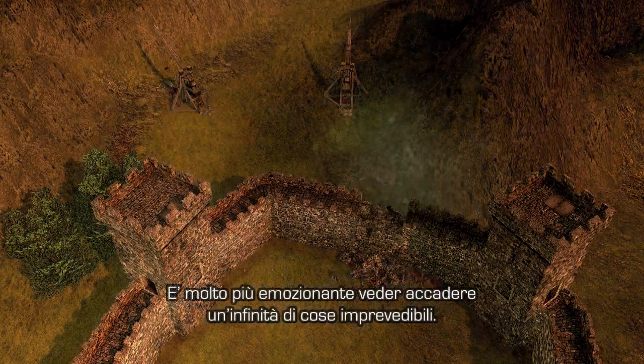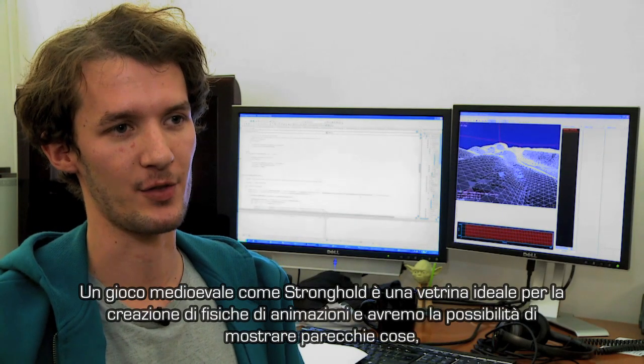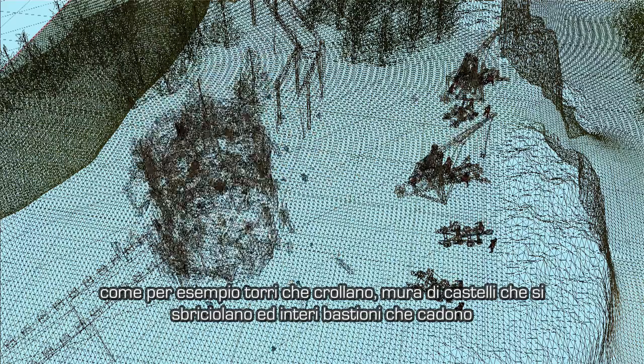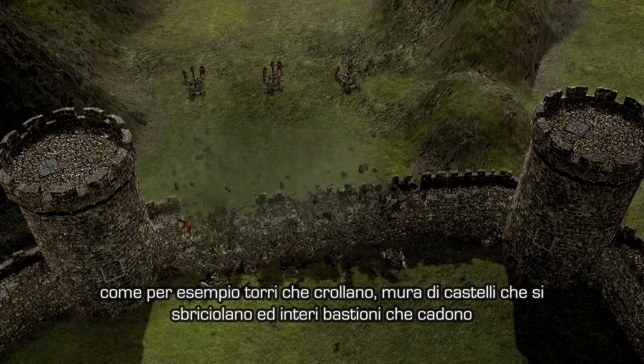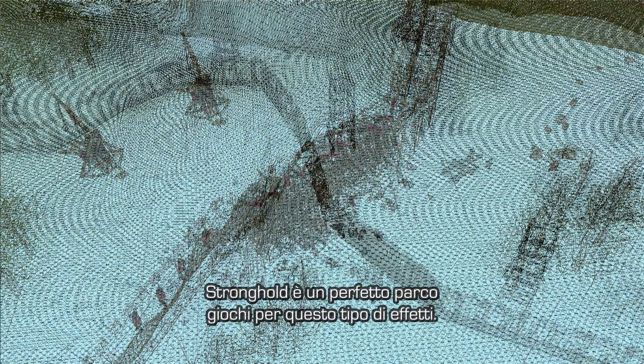It's much more exciting when physics is involved because there's an element of unpredictability about what's going to happen. A medieval game like Stronghold really is an ideal showcase for physics and we can show off loads of things like towers crumbling, castle walls falling down, units flying off battlements. So it really is an ideal playground for those kinds of effects.